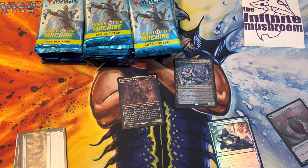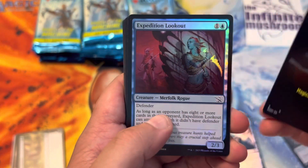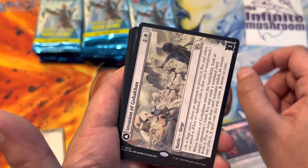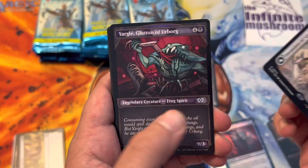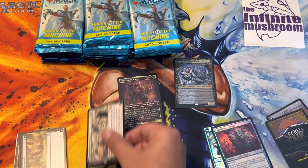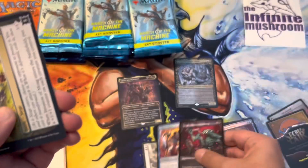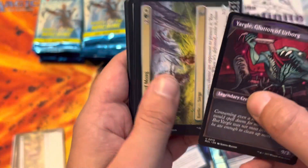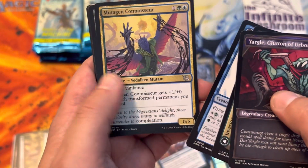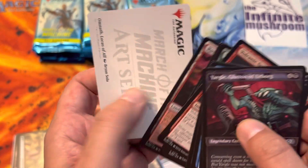Why is it that Tweety just decides to start chirping as soon as the video starts? Secret there. Expedition Lookout. Invasion of Gobakan. Yargle, Glutton of Ur-Lorg - that goes there. Tephei's Talent. Invasion of Moag. Skyclave Aerialist. Mutagen Connoisseur. Streetwise Negotiator. Some commons.